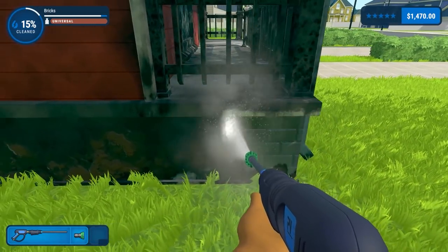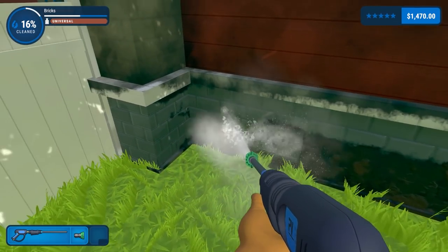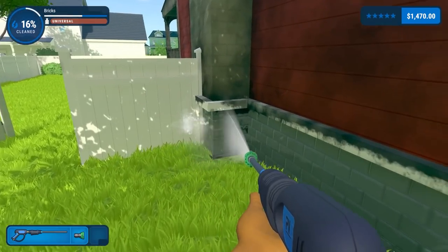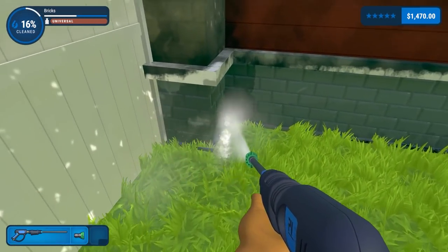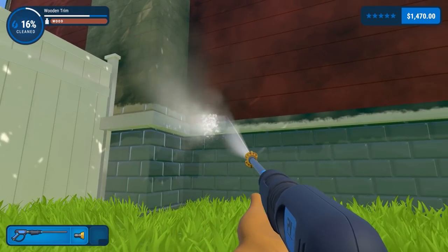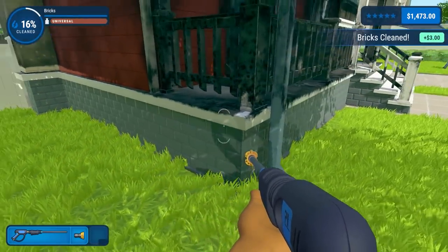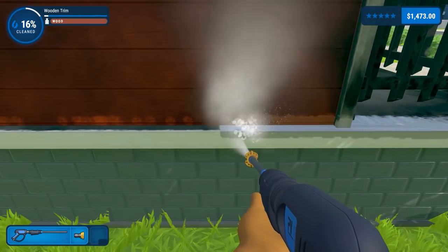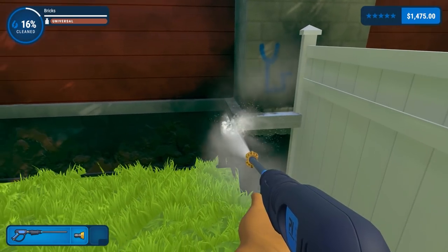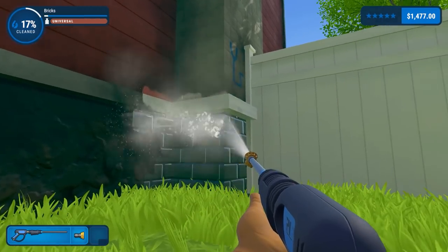Just trying to get that wall done and all the wall around here. It's curious that the fence is bright, clean white whereas what we're doing now is not so much. Getting under the wooden trim, working anywhere we can. There we are — the wooden trim is nice. It does seem that the fence is conspicuously clean compared to everything else.